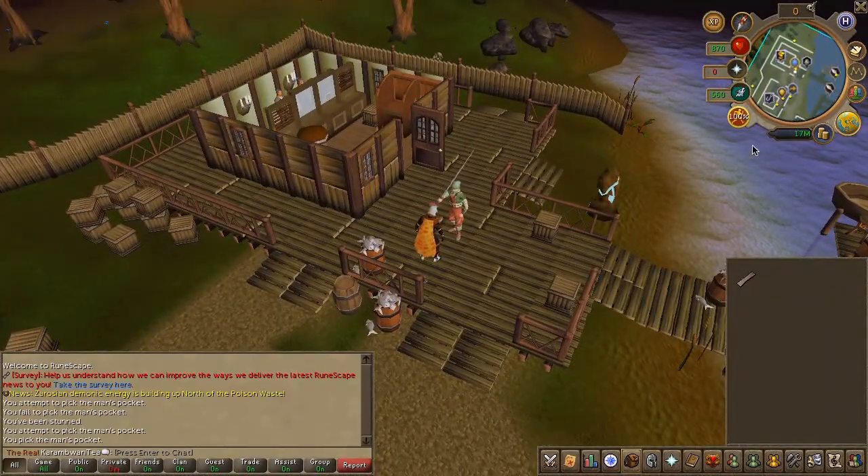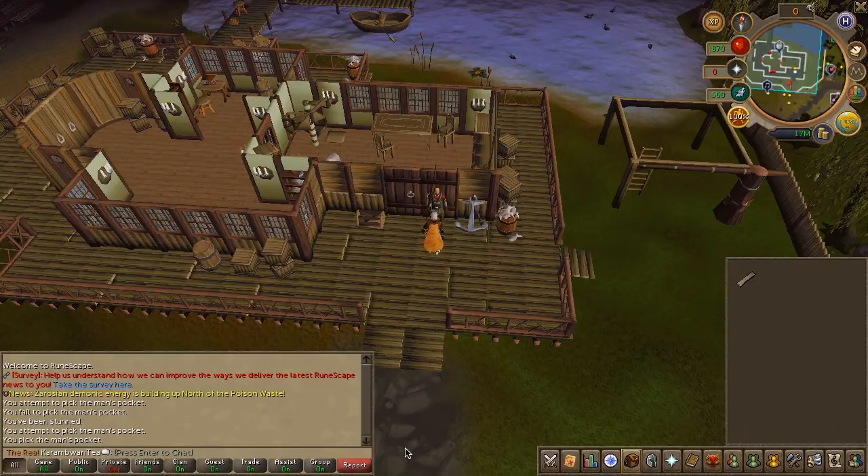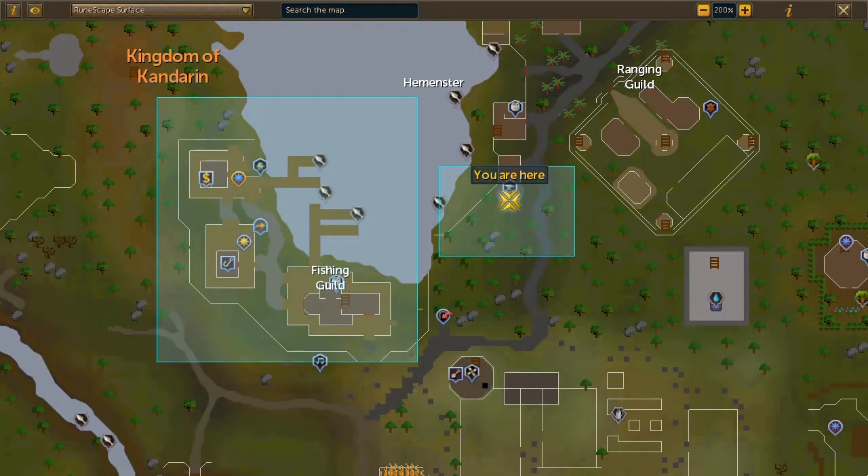Then head back to the master fisherman, speak to him, and choose the first chat option. Next, exit the fishing guild, then head to the area located here on the map.